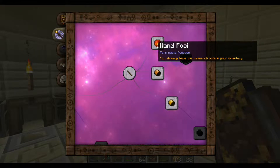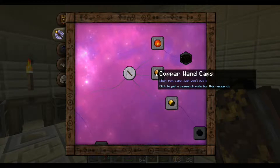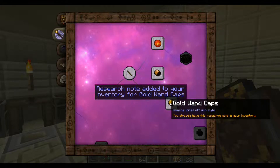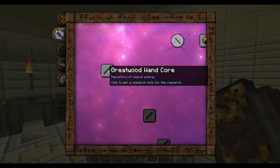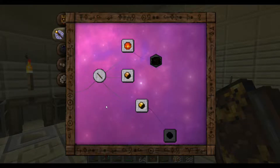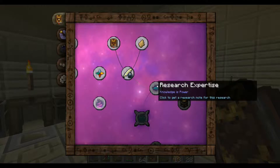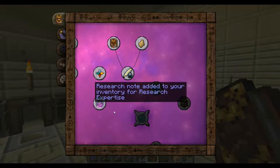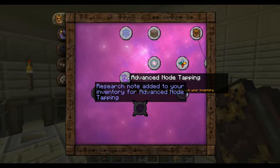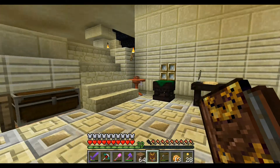Research note added to inventory for wand foci — when iron caps just won't cut it. Copper caps — so we got that. And gold caps. Great wood wand core — so we researched that. I've not seen any greatwood trees so far. And also advanced node tapping. So we've got some research notes.